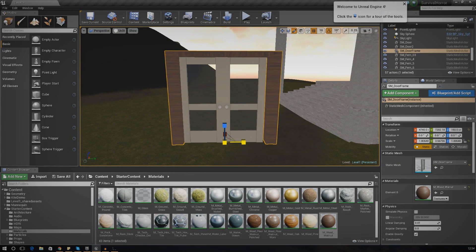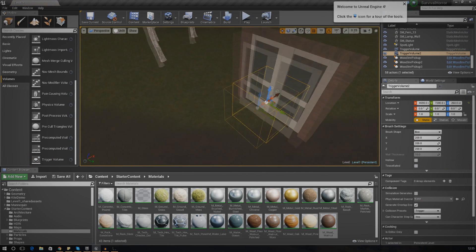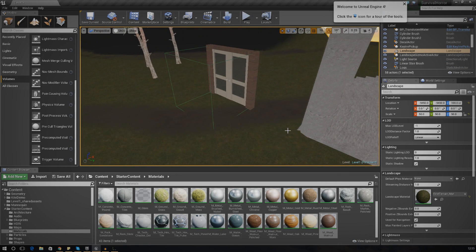Next we need to start working on how we're actually going to trigger the doors opening. In the same way as we did with the fires, we are going to be working with a trigger box, and we've got to get that to cover the whole area of the door. Go to volumes, scroll all the way down to trigger volume, and chuck it in front of the door frame. Spread it out nice and wide so it starts to open as they're walking towards the door, make it tall enough in case the player is jumping, and there we have our trigger volume covering the whole door.